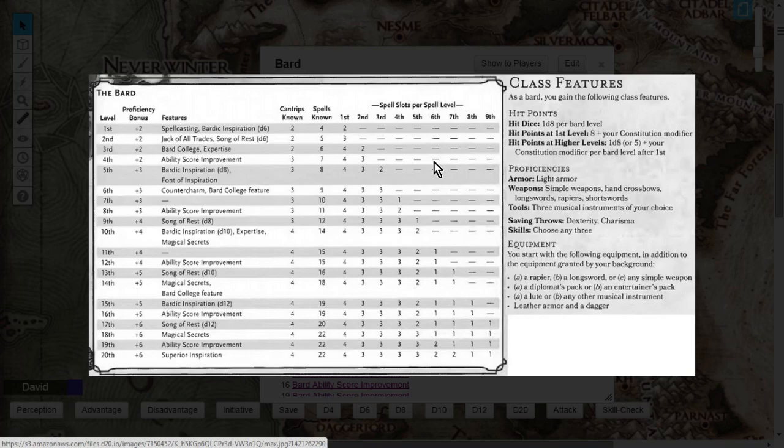You can also use those instruments as spellcasting implements. For skills, this is one of the things that really makes the Bard shine. You don't have a set skill list to choose from — everything is open to you. As a Bard you get to choose 3 skills at level 1.